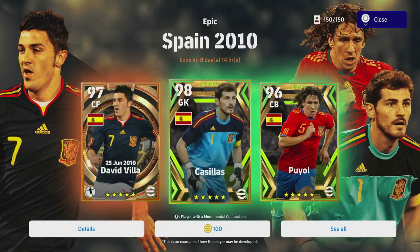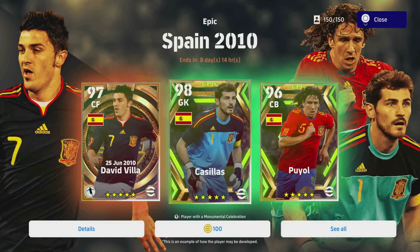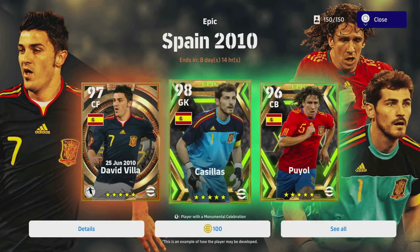Welcome back to another player pack review. Today we're going to take a look at the Epic Spain 2010 pack. We've got David Villa, Casillas, and Puyol — so this is a fairly good pack.